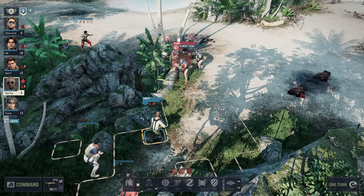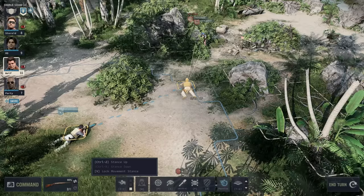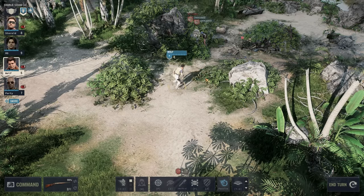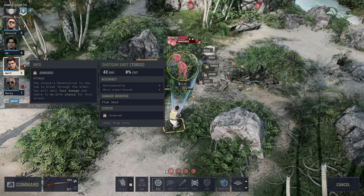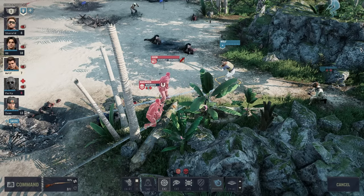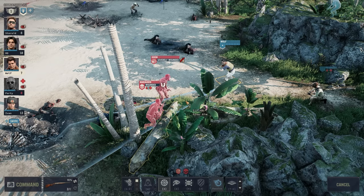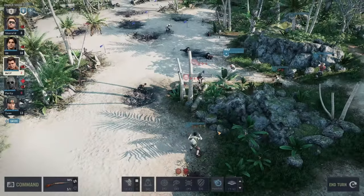Moving around when crouched or prone will be extremely slow, limiting how many tiles you can actually move, so keep in mind the action point cost of changing posture when it's not free if you later decide to change your position. Don't forget to use free aim — it allows you to fire without a target, which means you can hit vehicles, barrels, weak cover, or anything else that might explode and cause damage, or fall apart and give your enemy less to take cover with. At times, free aim will also allow you to specifically target a tight grouping of enemies with something like a shotgun, or otherwise control the spray of burst and full auto-fire to a degree.